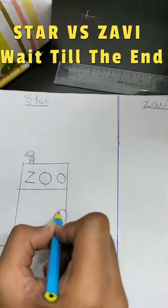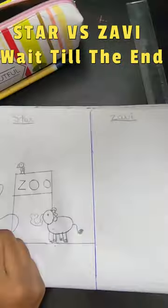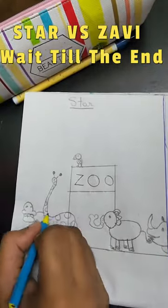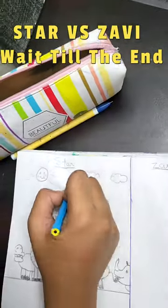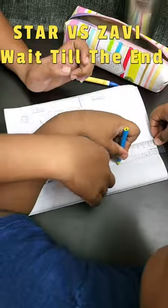Xevin's zoo is very nice. Xevin is going to make his zoo, and on the other hand, Star is going to copy Xevin's zoo — so let's do a small competition. Xevin's drawing is pretty good; he has made many animals in the zoo. There's a small zoo too, and there's some birds and clouds.